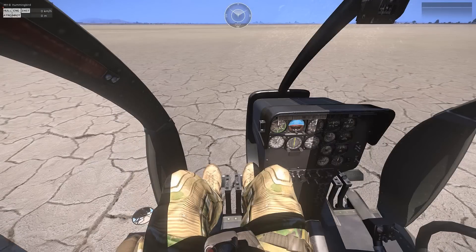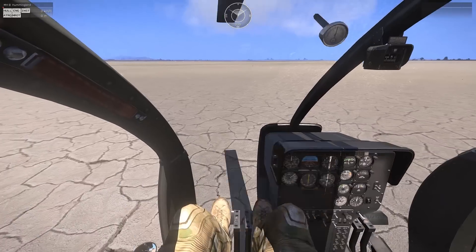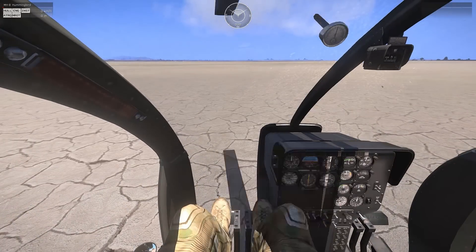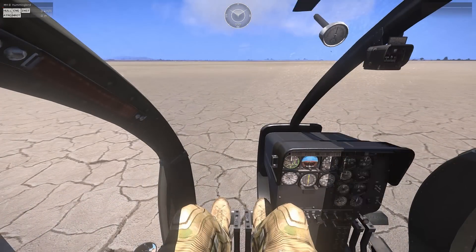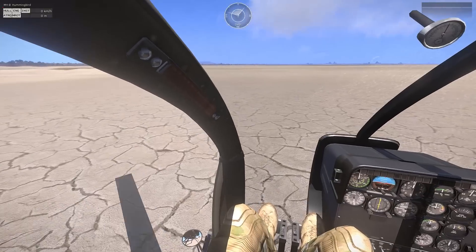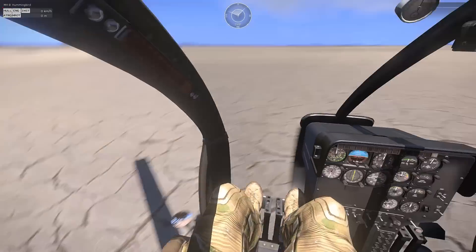Hello. Today I'm going to teach you how to survive in a helicopter when the main rotor engine gets shot out and you're up in the air. Despite what I commonly see from other players, you don't have to let the helicopter fall like a rock. To simulate this, I'm going to let the fuel run out of the chopper, and I'm going to be stationary just to show off the basics.